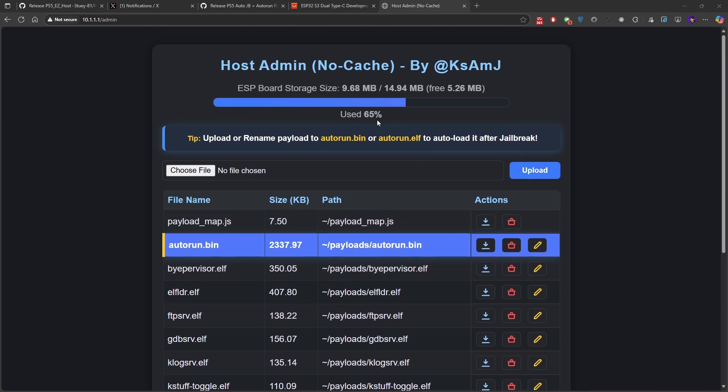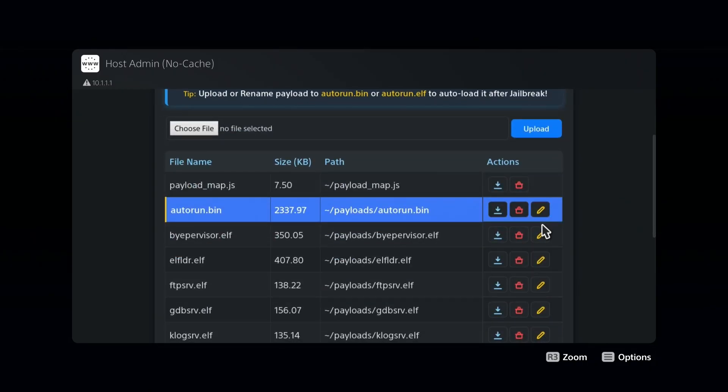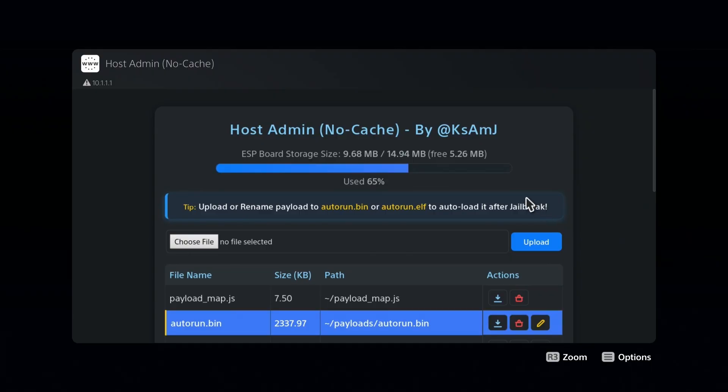You now have more space and the ability to manage the autorun from either your PC or the PlayStation itself. You can log into the admin page and make the necessary changes there — for example, switching from Ethan to Kstuff without needing a PC. There's a storage progress bar showing how much space is left and the used space on the ESP chip.